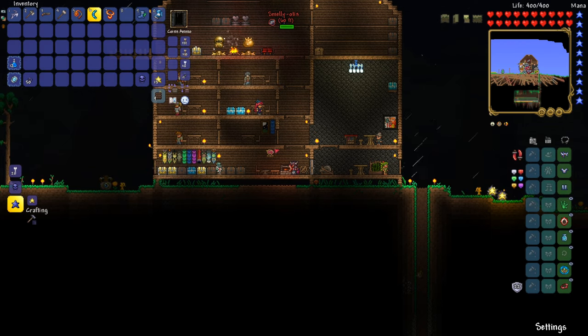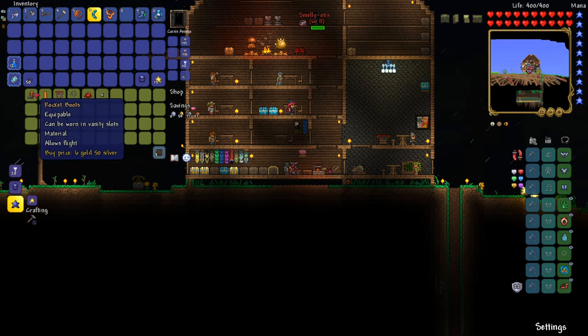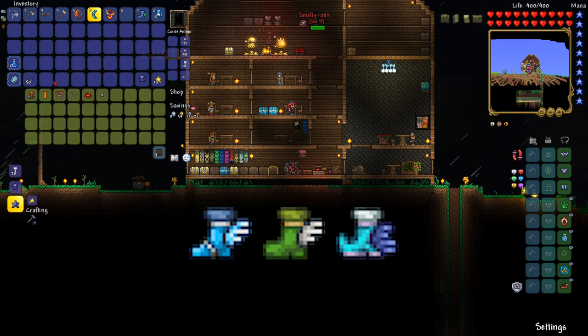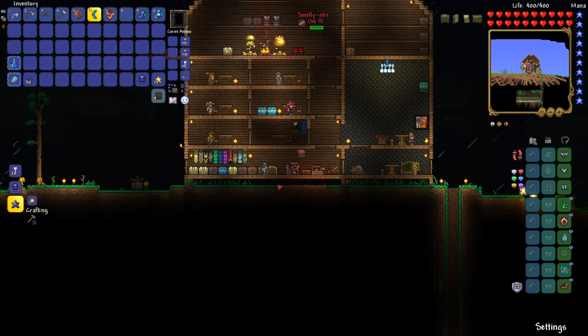Another piece to this puzzle is you are going to need the rocket boots, which are sold by the goblin tinkerer. You'll take these rocket boots and combine them with one of three different kinds of boots: either the sailfish boots, the hermes boots, or the flurry boots. The hermes and flurry boots are both found in chests underground; the flurry boots specifically are found in the ice biome. Once you get those, you'll combine them with the rocket boots, and those will give you the specter boots.